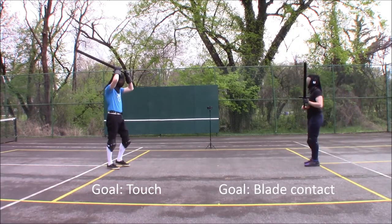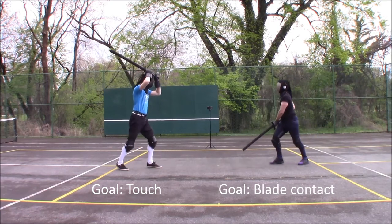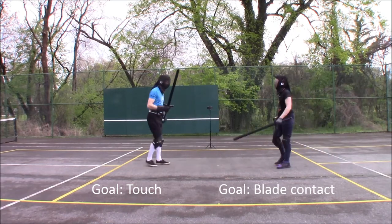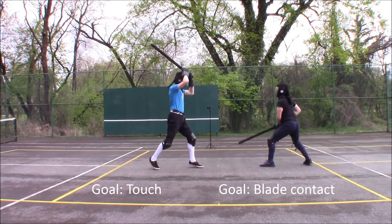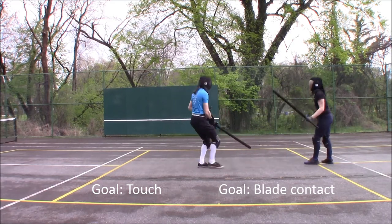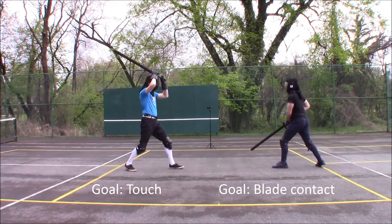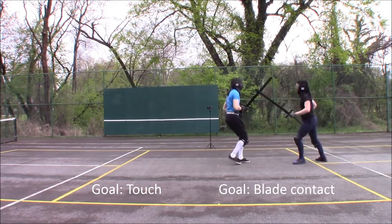In the High Fumtag vs. Alba Drill, the attacker must start in overhead Fumtag, and the defender must start in a low guard. The attacker succeeds by landing a touch of any kind, and the defender succeeds by establishing blade contact. The attacker has priority in the event of a double. The purpose of this drill is to develop a direct attack from High Fumtag and work on parries and sweeps from a low guard.